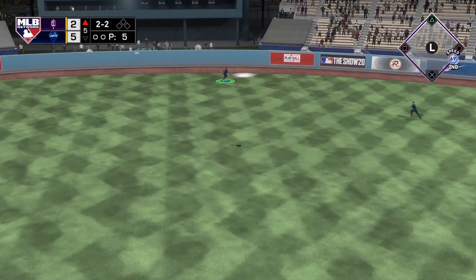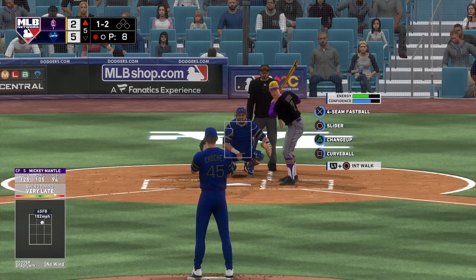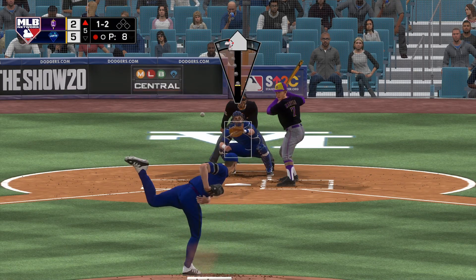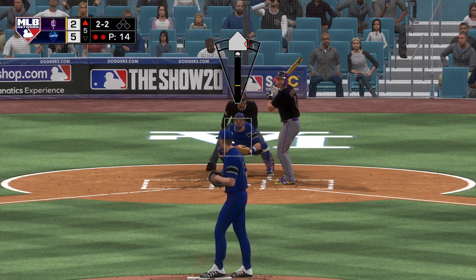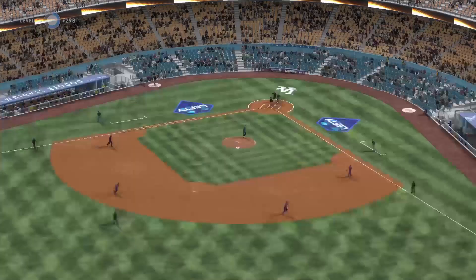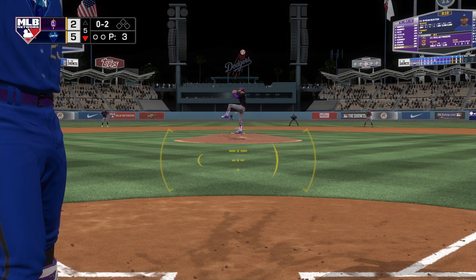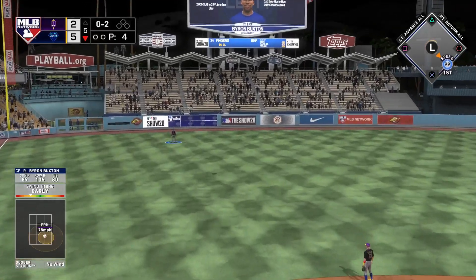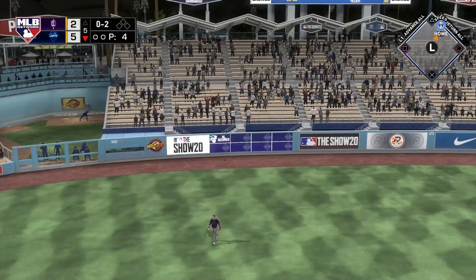Garrett Crochet is in to pitch. I get away with a fastball up and away that caught too much of the plate. When you bring in a lefty after a righty it can mess up the hitter's eye level, depending on their camera setting. You can use that fastball up and away to tunnel the off-speed pitches as well.